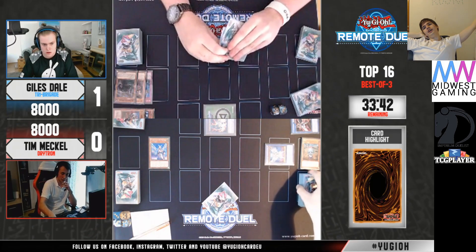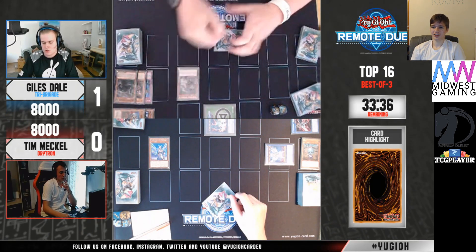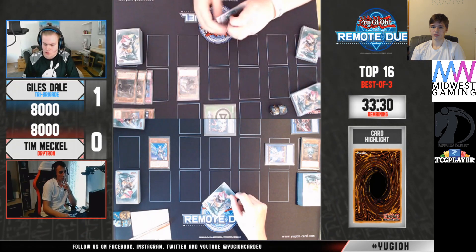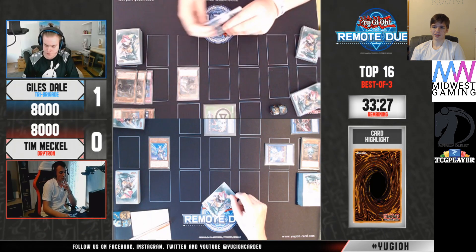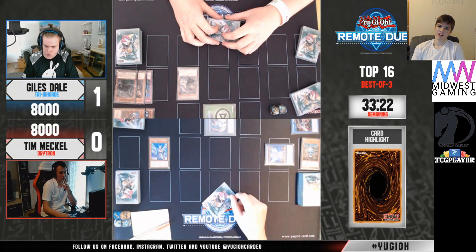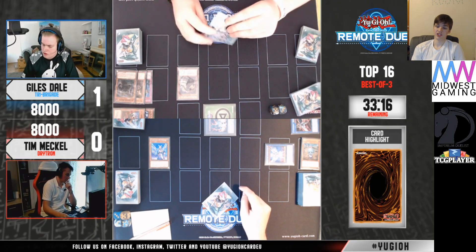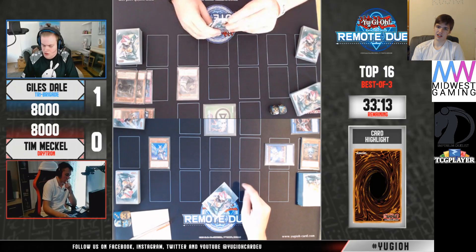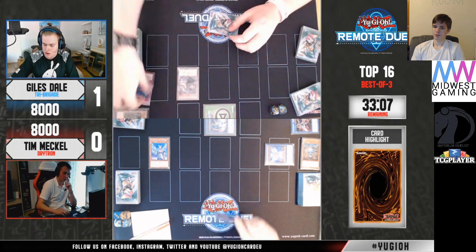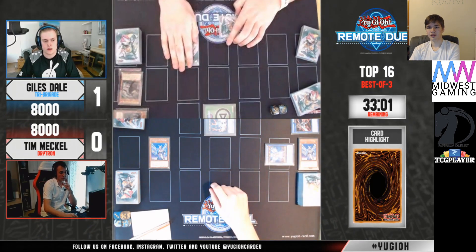You can just go battle phase, attack Diviner, main phase 2 Fractal effect, banish 2, have Ultimateness negate that — it gets Diviner off board. It helps play around a Dragoon or something here. They're 100% going to negate something at some point. Banish Ultimateness, negate — oh my gosh, it hurts to see. Set one back row, pass turn.